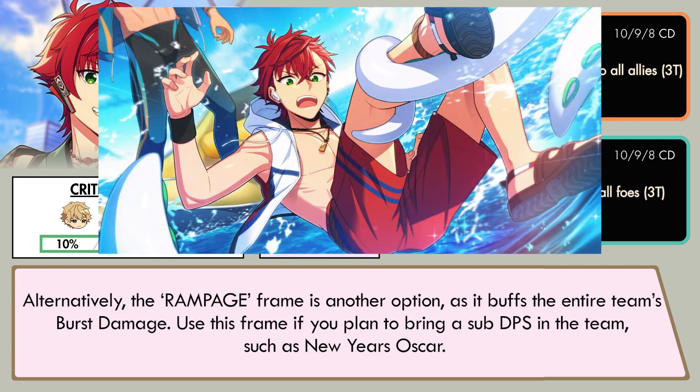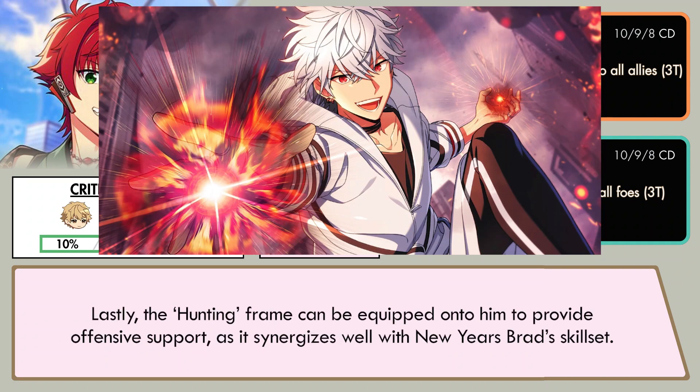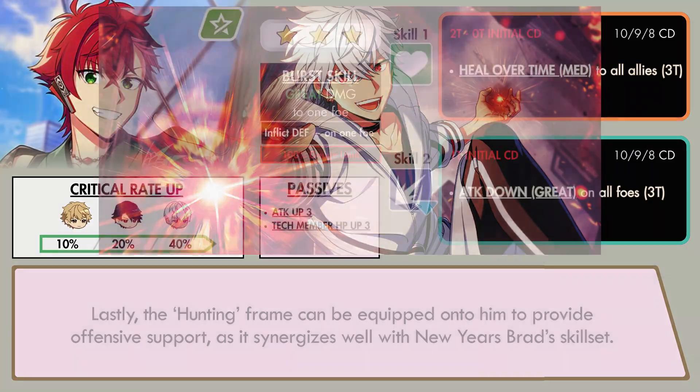Alternatively, the Rampage frame is another option, as it buffs the entire team's first damage. Use this frame if you plan to bring a sub-DPS in the team, such as New Year's Oscar. Lastly, the Hunting frame can be equipped on him to provide offensive support, as it synergizes well with the New Year's Brad skill set.